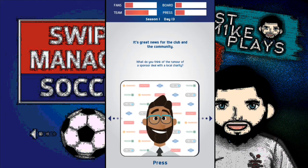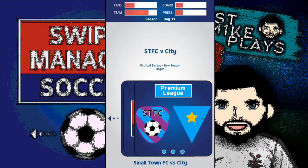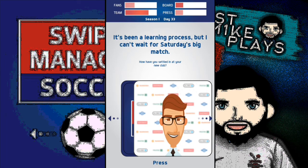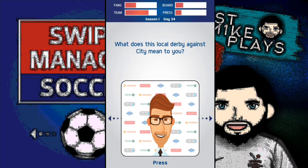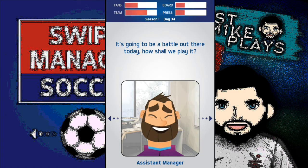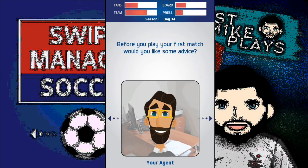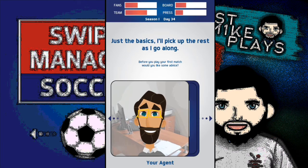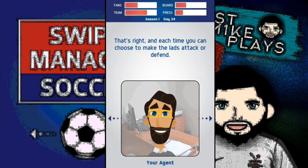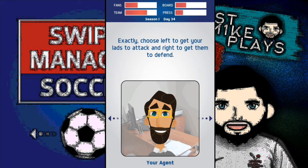Really enjoying this game — very fast paced, could crack through a fair few seasons. Here we go, first game of the season: Small Town FC versus City. The press ask if I've settled in at my new club — I'm not going to promise things I don't know yet, so we're going to silence those noisy neighbours. Each match is made up of four phases — four points where I can influence the match. Left is attack, right is defend — seems straightforward.